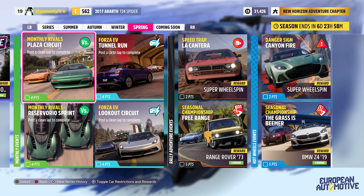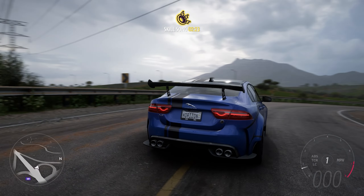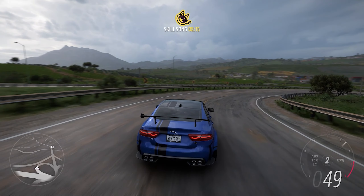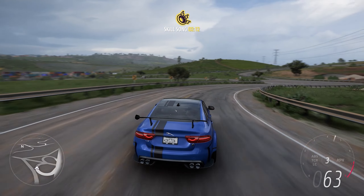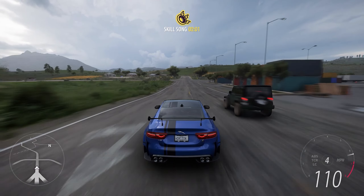As is becoming custom with these monthly updates, we also have a paid car pack coming to the game: the European Automotive Car Pack. This is a four car pack for five US dollars, bringing the 2021 Bentley Continental GT Convertible, 1987 Mercedes AMG Hammer Wagon, 2019 Jaguar XESV Project 8, and 2020 Automobili Pininfarina Batista. We already have the Batista in Motorsport, so having to pay for it in Horizon is a bit weird. I just wish there was more consistency with the payment structure between new cars getting added to Motorsport and transitioning to Horizon and vice versa. But overall, happy to see all these cars coming to the game.